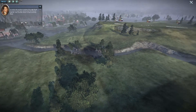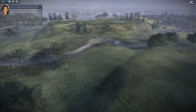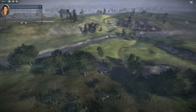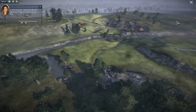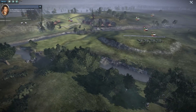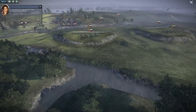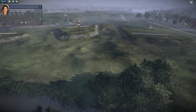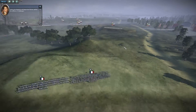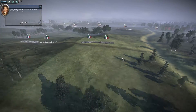To fortify the northern section of his right flank, Kutuzov's troops have constructed the Raevsky Redoubt. This stretches down to Semenovskaya village. To the south, he has constructed the three V-shaped Bagration Fleches. Taking the Redoubt and Bagration Fleches will be the stiffest of challenges.